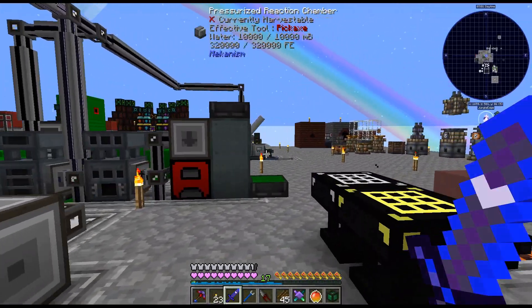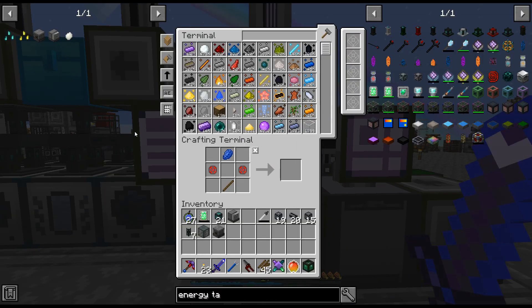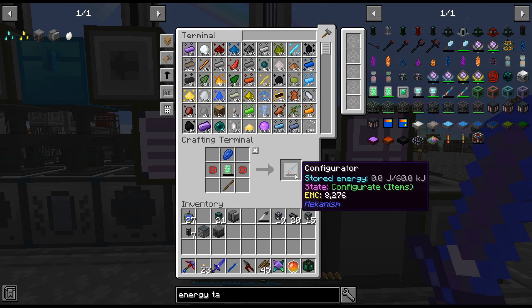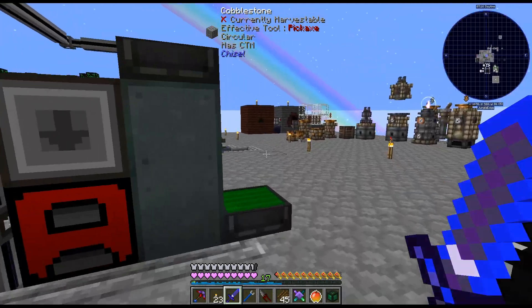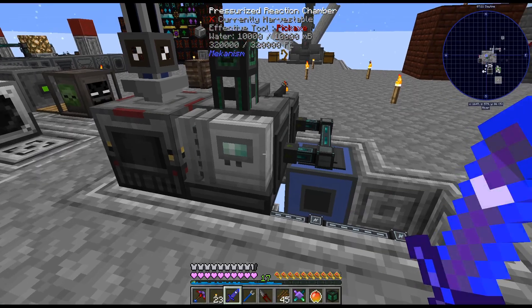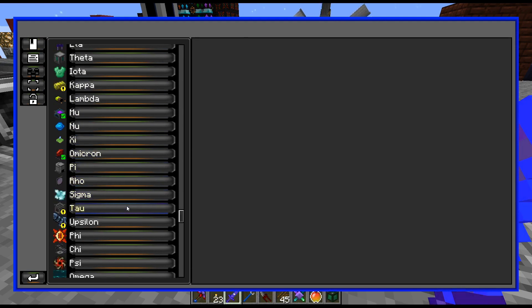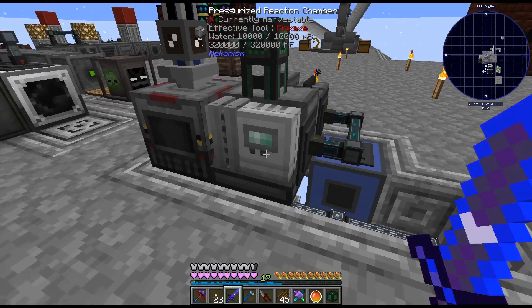Last episode, we left off with the pressurized reaction chamber — the PRC. And I needed to get this configurator so we can configure the pipes and stuff. I'm actually surprised there is not a quest for that one. There's no configurator quest. Oh, there is a quest for biofuel though.